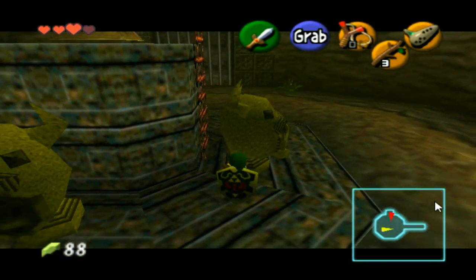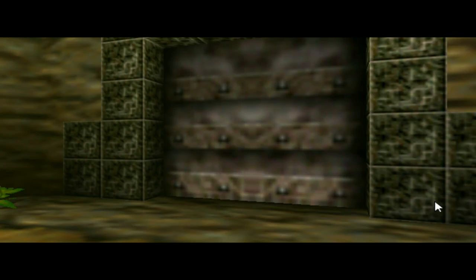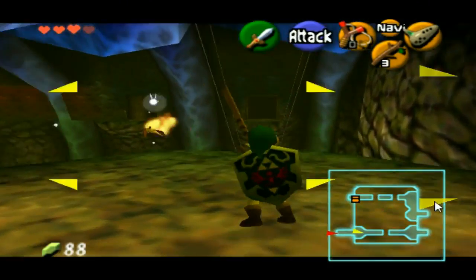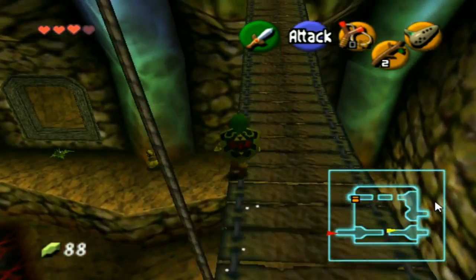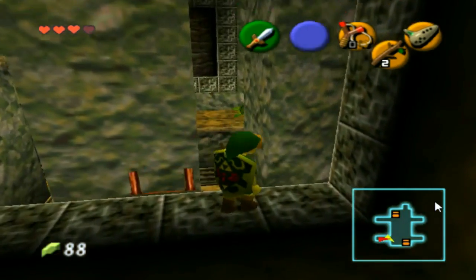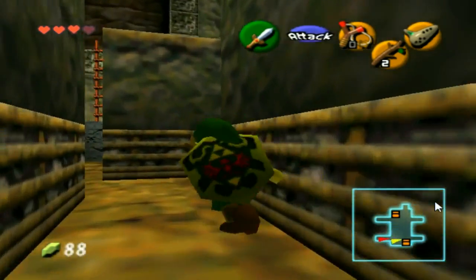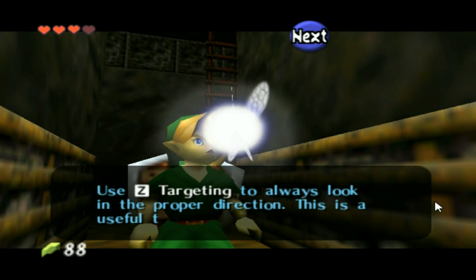All right, this should be the big guy. Hit that button up here. We don't need to mess around with these Armos — the only way to really kill them is if they run into a bomb explosion or something like that, so they can be really annoying at times. We'll go ahead and get past this bridge here and continue on. I remember this part — those little things will try to get in your way. The trick is to run past them before they cross. Use the targeting to always look in the proper direction. This is a useful technique.